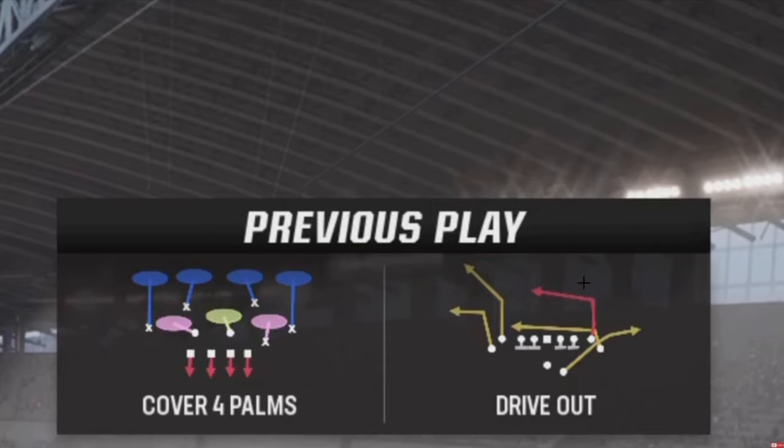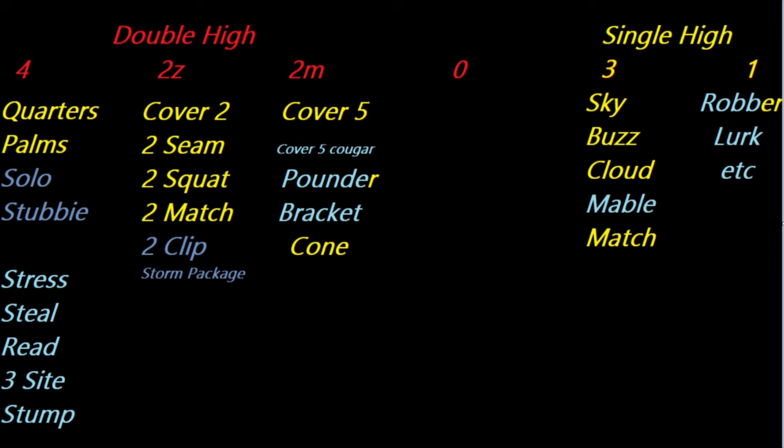If we're running a split safety type of defense, remember: split safety defense draws a line down the center - this side is completely independent of this side. That's one of the benefits of split safety structure. You guys see the 422031 sequence I put together a couple years ago. Every defense in the game falls under one of these six different shell coverages. This is the split safety side and this is the single high side.